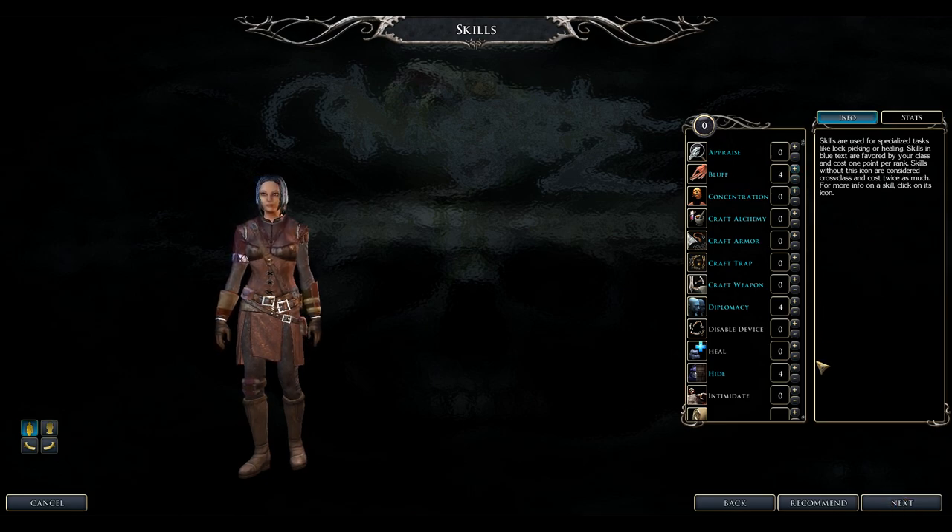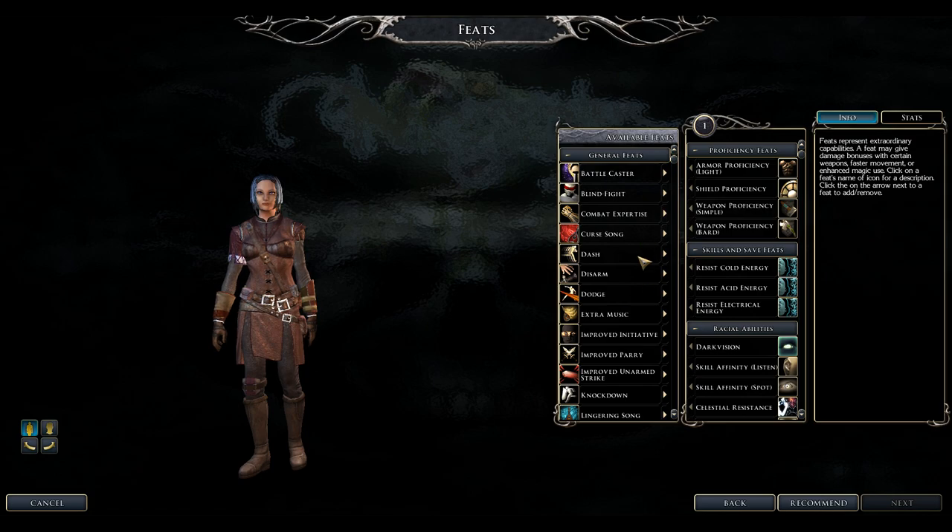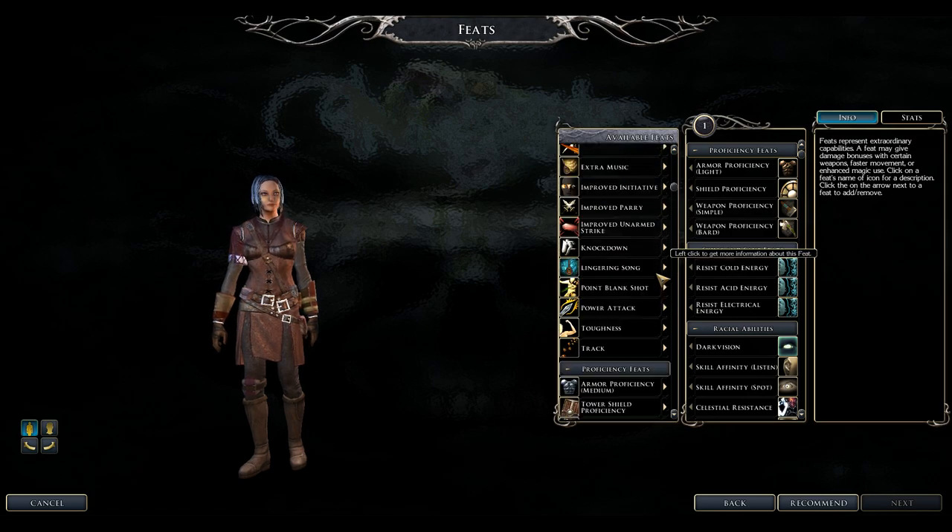For feats, focusing on weapon feats is fine. Arcane casting feats are nice too — the metamagic ones and Spell Penetration if you want to go that far. Good defensive feats include Toughness and Dodge.